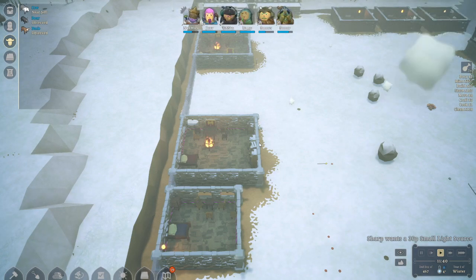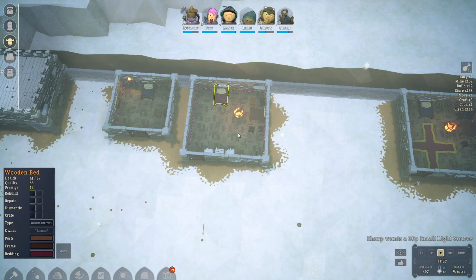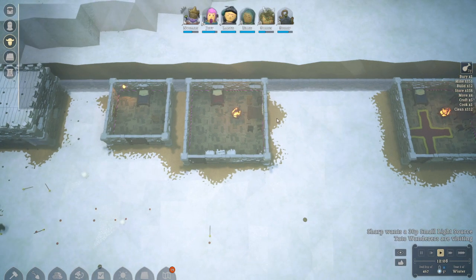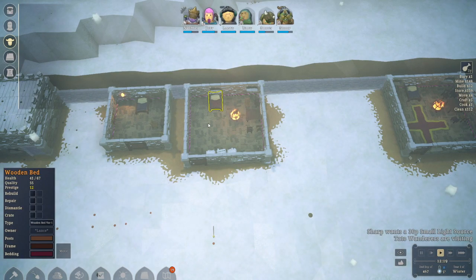Welcome back to Noble Fates. When you are building your homes for your people and then you want to upgrade your bed, we have some troubles. If you play this — this wooden bed, for example a straw bed — and you want to replace that straw bed with a wooden bed, what are you going to do? If you remove that bed, you lose that bedroom and you get a penalty for that person.